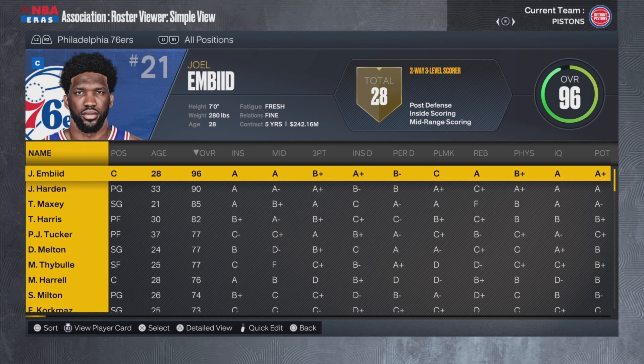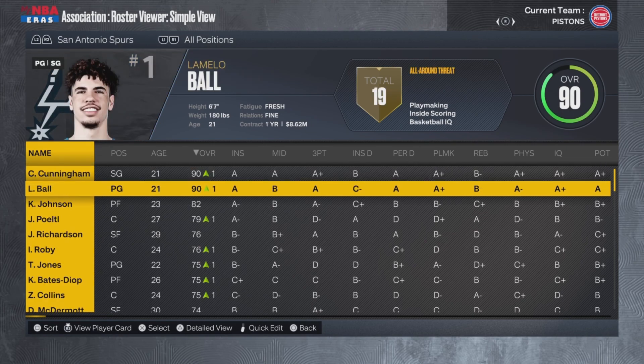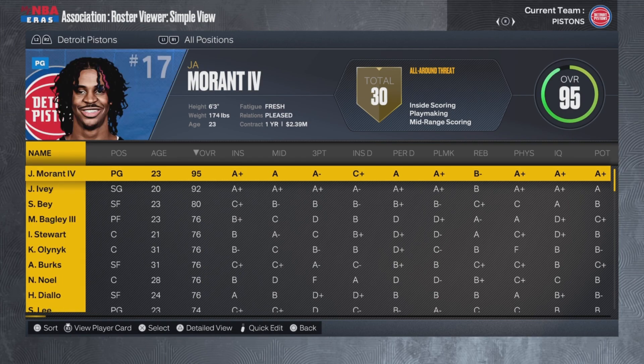So I went and gave every team a duo of 90 overalls. I went and traded both Cade Cunningham and LaMelo Ball to the Spurs to make sure they're no longer in the league — which, that backcourt is absolutely filthy. Five-year simulation, six MyTeam cards, who's going to be the best duo, who will have the best career. I'm going to edit their contracts to make sure they don't leave throughout the video.